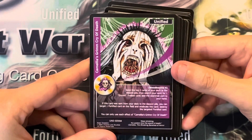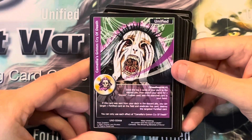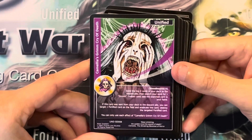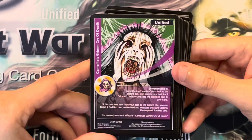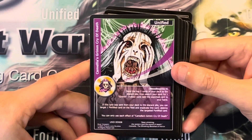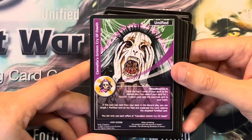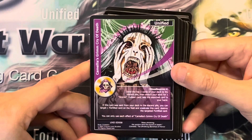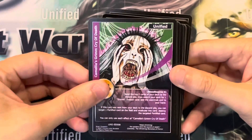Camellius, Grimm Cry of Death. Bloodborne 4. Send the top 2 cards of your deck to the discard pile, then search your deck for 1 Grimm undead card and add the searched card to your hand. If this card was sent from your deck to the discard pile, you can target 1 Fortified card on the field and eradicate this card, then destroy the targeted Fortified card. You can only use each effect of Camellius, Grimm Cry of Death, once per turn.